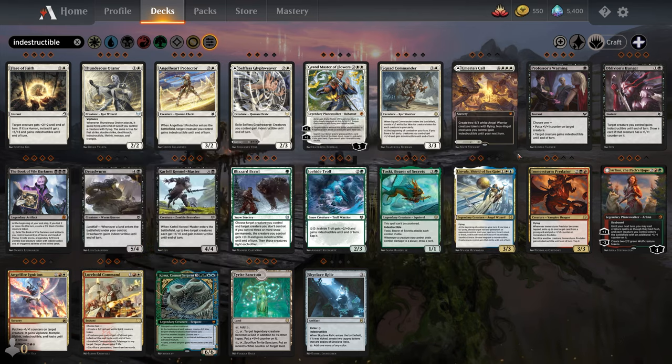Next we have Reach. Reach goes along with Flying and is primarily going to be on green creatures. A creature with Reach can block a creature with Flying. It doesn't have Flying itself, so it can still be blocked by normal creatures, but it is able to block flyers. That's what Reach means.